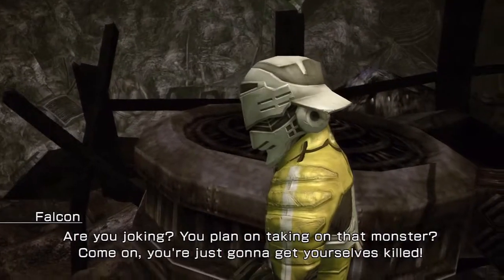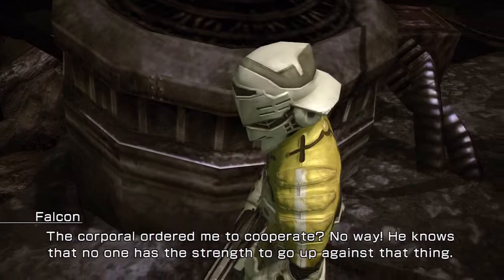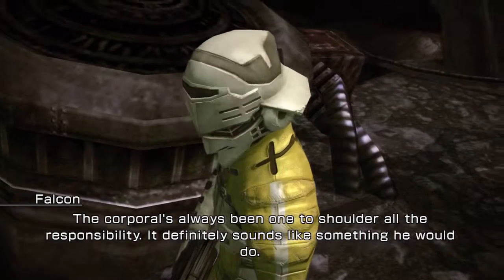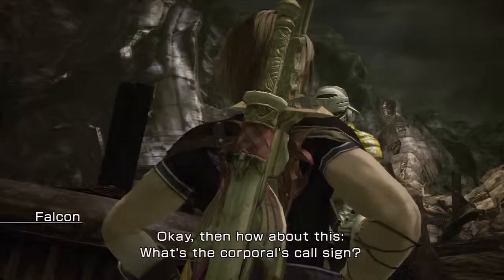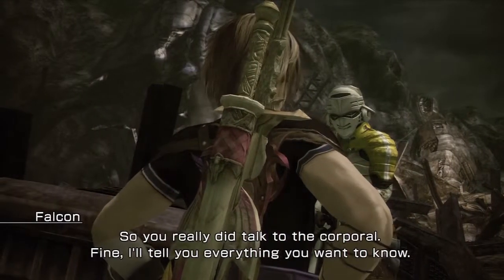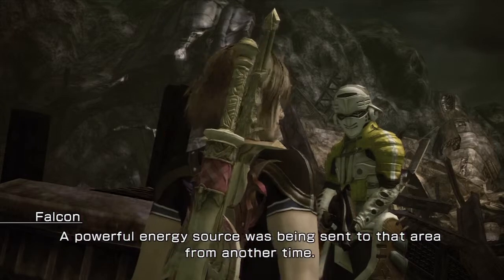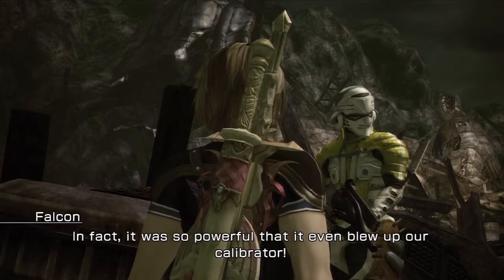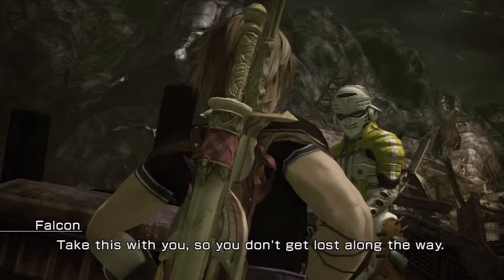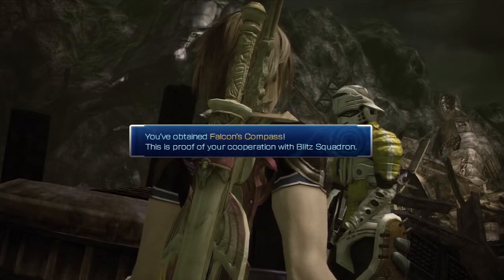You plan on taking on that monster? Come on, you're just gonna get yourselves killed. The Corporal ordered me to cooperate. No way — he knows no one has the strength to go up against that thing. That's what he said — he's holding the line right now. The Corporal's always been one to shoulder all the responsibility. Okay, what's the Corporal's call sign? Thunder. If you really did talk to the Corporal, fine — I'll tell you everything you want to know. A powerful energy source was being sent to that area from another time. It was so powerful it blew up our calibrator. The beast was getting its powers from a different time. Getting rid of that power source should weaken him. Take this compass so you don't get lost.